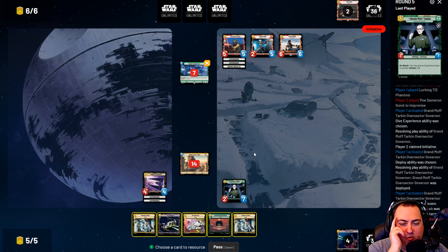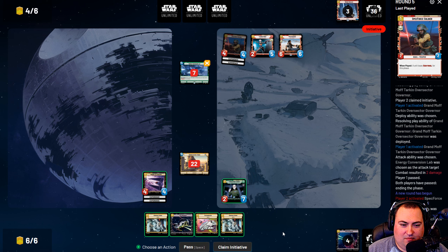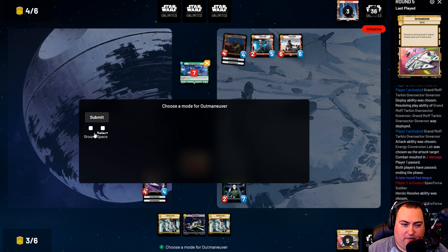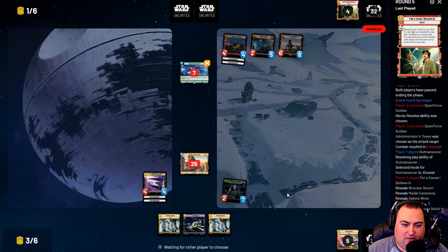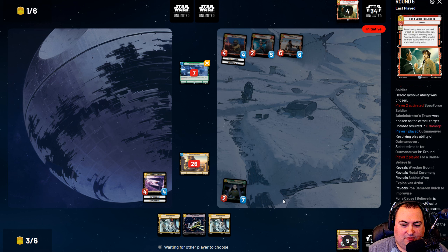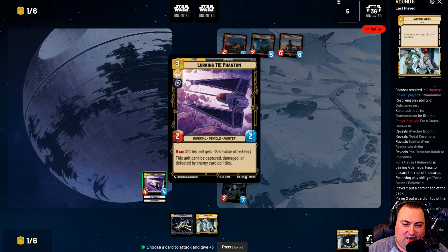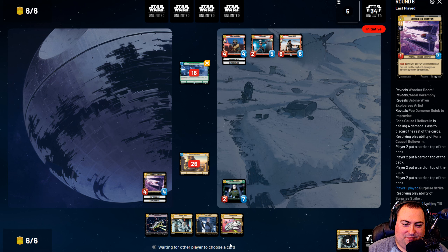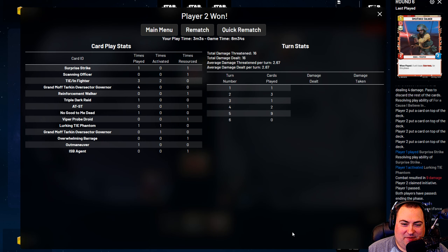It's so close, but he's got so much damage on board too. We give up Overwhelming Barrage and use Outmaneuver on the ground, which prevents lethal but doesn't let us buff with Tarkin. He's going to take initiative next — it's too little, too late, because it doesn't matter what we do. We even drew our second Outmaneuver, but one swing is all it takes. And we lose. Good game.